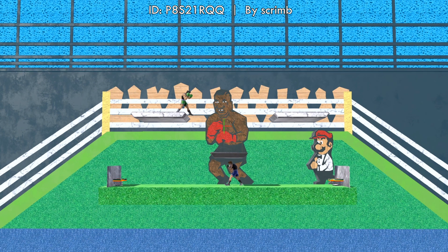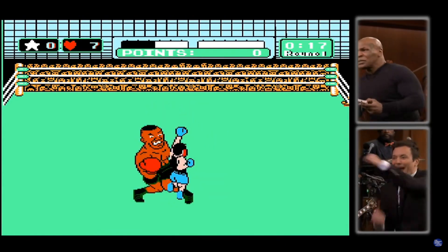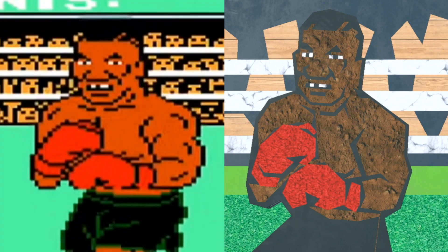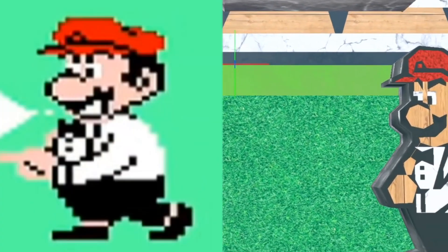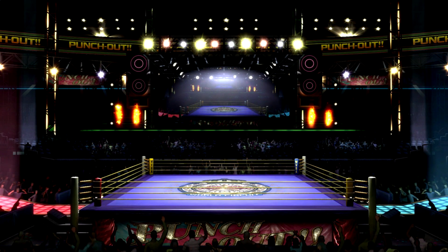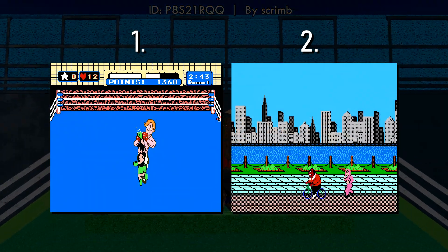The dream fight from Mike Tyson's Punch-Out. He's blocking, he's blocking, he's blocking! That's Mike Tyson, and that's Mike Tyson from Mike Tyson's Punch-Out. And Mario 2. The ropes you can bounce on and the sides here — it's just like Boxing Ring. You don't see a lot of Punch-Out stages because there's not a lot of areas in the game.